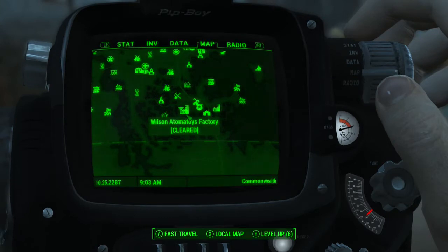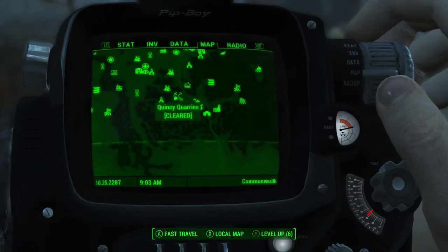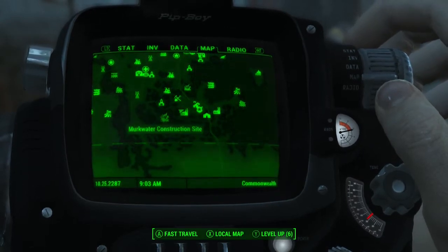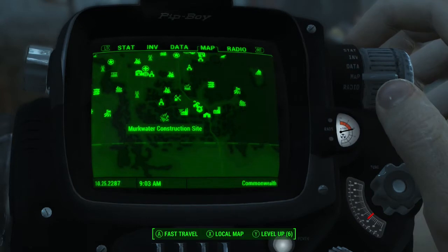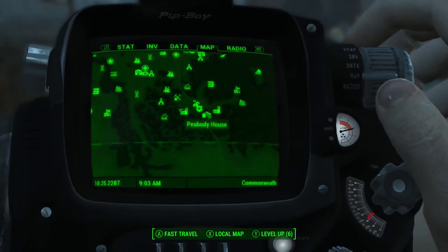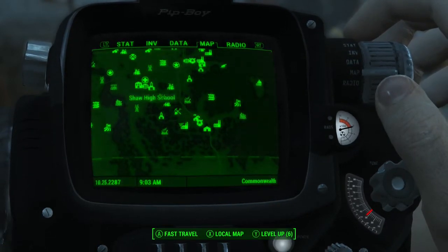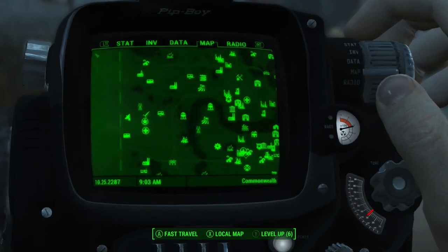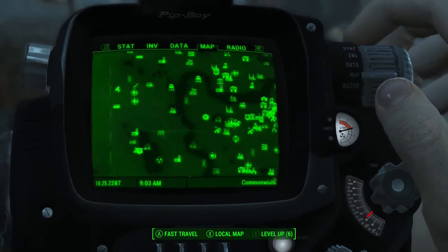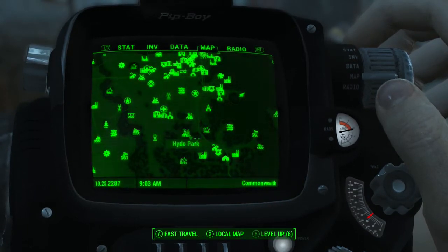Where you are going to want to come on your map is Wilson's Adamatoys Factory, which is located right here on your map, right under Quincy Ruins, next to Country Charter School, Murk Water Construction Site, Quincy Police Station, Quincy Ruins, and Peabody House. For those of you who don't know where this is, here is Diamond City for reference right here.